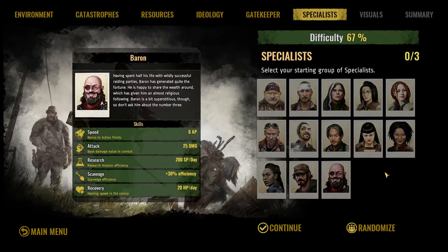The first thing you need to choose when starting up a new game is who your starting specialists are going to be. Your starting specialists have a number of different classes — for example, Mekda here is a fighter, which generally means her attack is going to be higher than most everybody else's. But all of these stats are important, so you want to keep an eye out and balance them. Let's go through each of these.